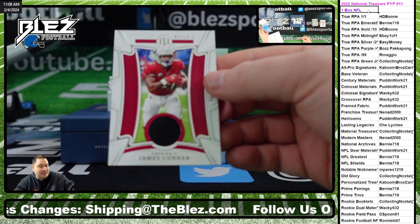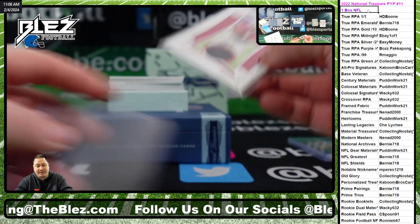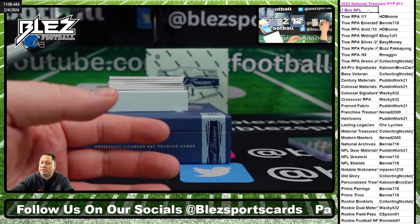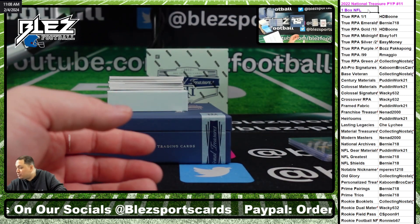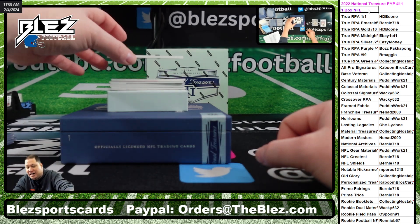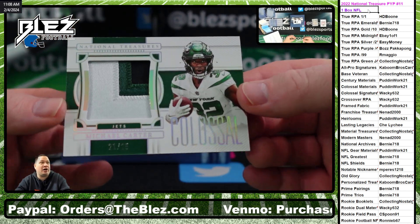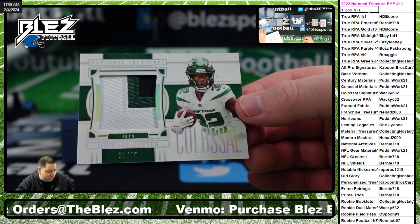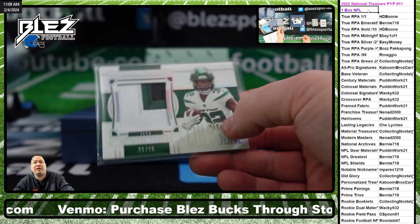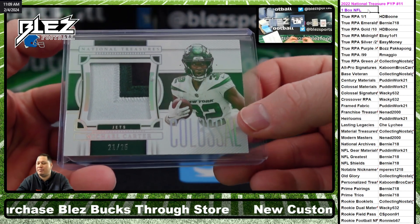James Conner on the Century materials — James Conner, Puddin, Big Meach. That goes for the duels as well, right, on the Gear materials? Because I had a duel of Evans in the last one also. It's Michael Carter on the Colossal — Colossal materials, Puddin, 21 of 25. Thank you, Big Meach. I think that was my big confusion — I didn't want to get it wrong.